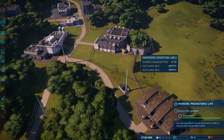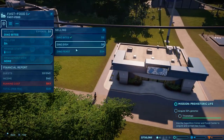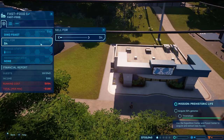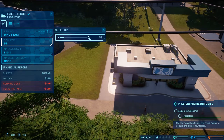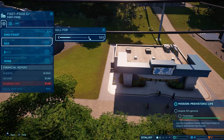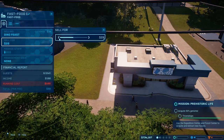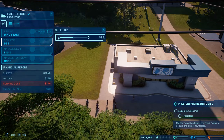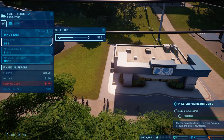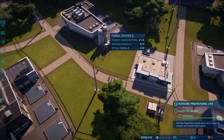Are you hungry or thirsty? This is our new fast food restaurant. Let's see what we've got here. Let's go ahead and boost up to Dino Feast. And then let's set the price to whatever is going to get us our best profit per minute. Apparently $29. That gives us $88 per minute from our current guest count.